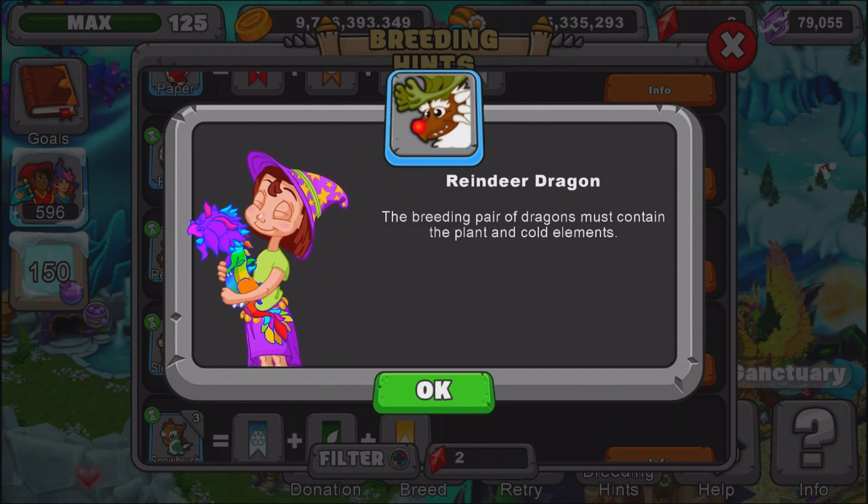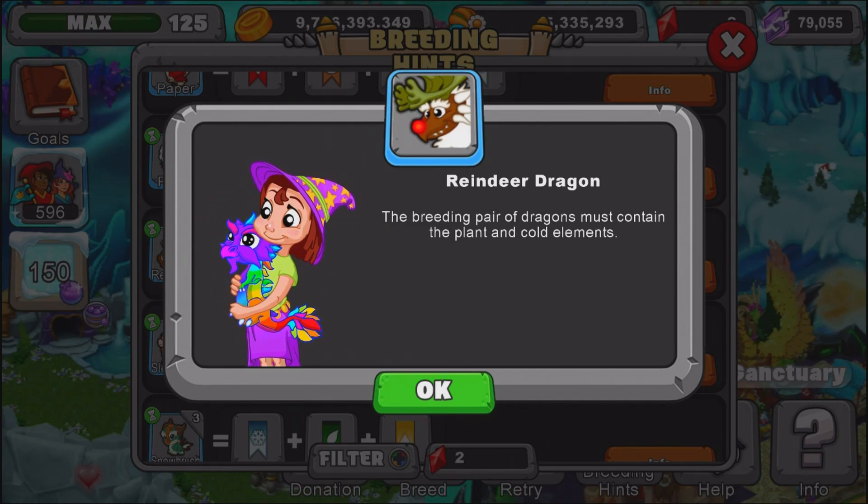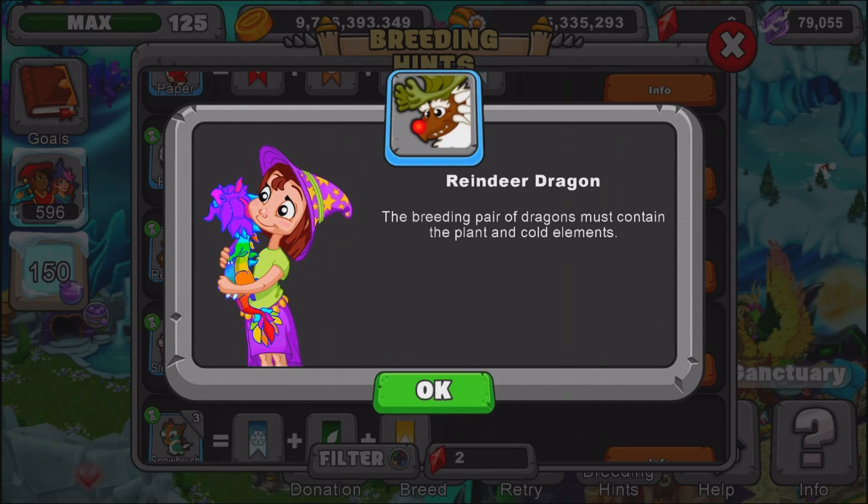What I recommend breeding is a plant dragon level 11 or above, or an elder plant dragon, and then a cold dragon level 11 and above, or an elder cold dragon.